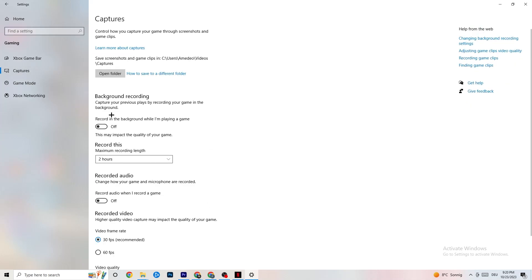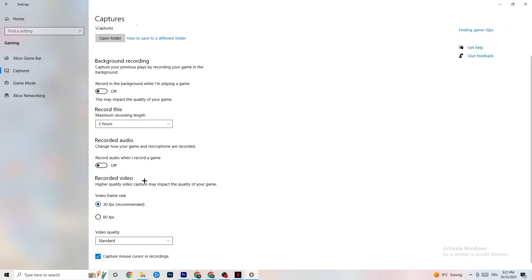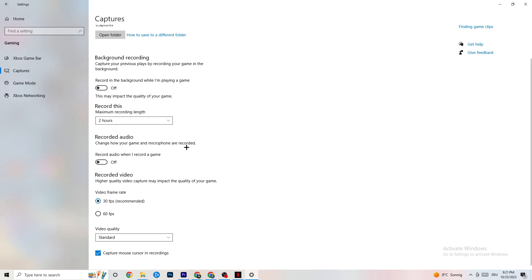Next, go to Captures. Under Background Recording, find 'Record in the background while I'm playing a game' and please turn this off. If this is on, no wonder you're having FPS drops, freezing, or stuttering — recording sucks a lot of performance and on low-end PCs will cause crashing, FPS drops, and stuttering. Also turn off audio recording. If you want to record, use another program like OBS — do not use Windows for that.